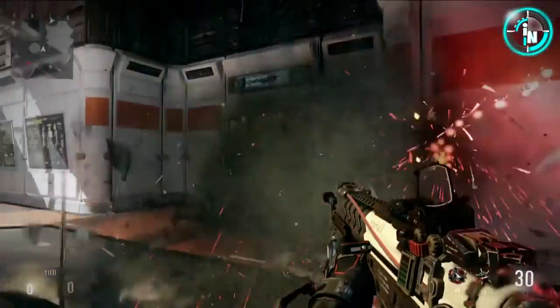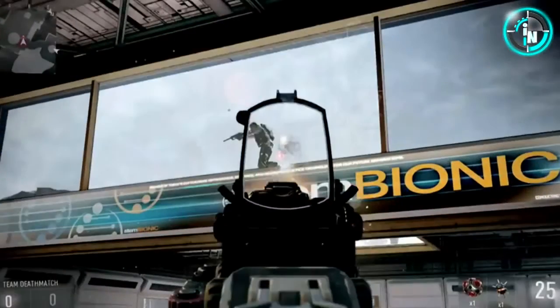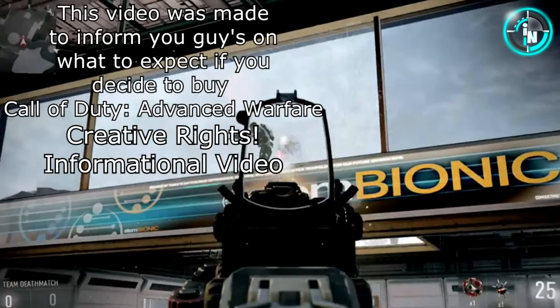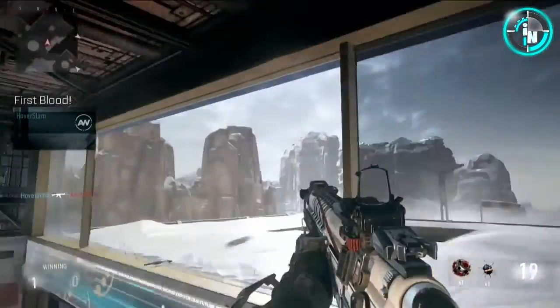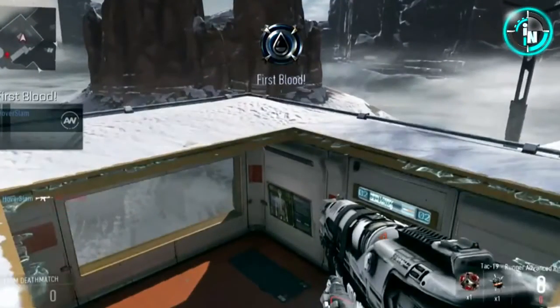Oh my god, that trailer looked freaking sick. I cannot wait for this game to come out. Right here we see a guy up there, and in any normal Call of Duty we would just shoot him and keep running. But with this Call of Duty, because there are exoskeleton suits, we are actually able to jump on top right after and easily break through the glass. You jump up — and that was actually pretty sick.